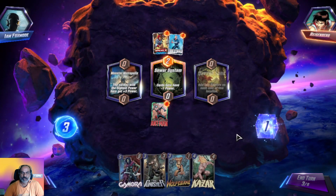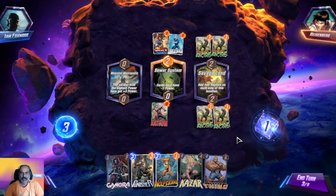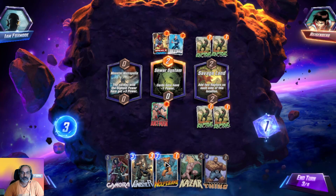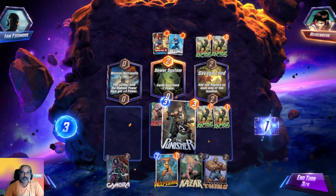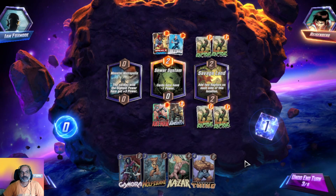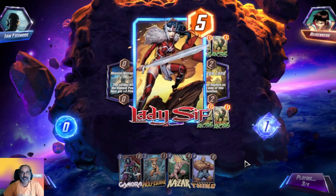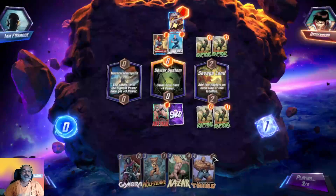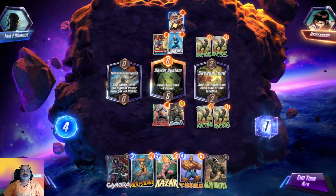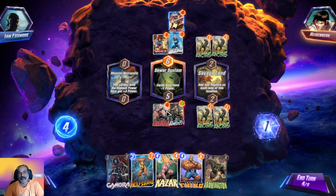Add two rocks on each side of this location — these are really annoying. Let us put this guy here. I can take their power and make them minus. They went into the minus — and the opponent grabbed the card that cost the most, which is Iron Man. Iron Man is removed from their deck. We are still on the losing side — equal here.